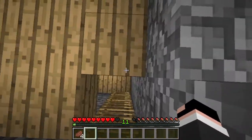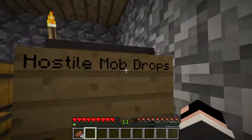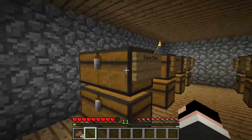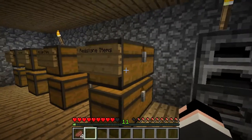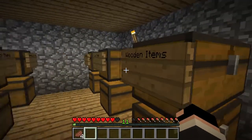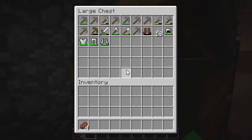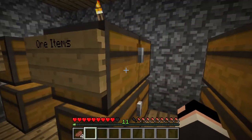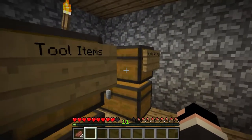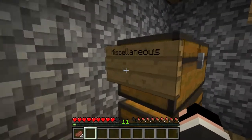I got a bit organized — I made a bit more organization. As you can see, I have labeled all of these chests and they have all of my items in them. Stone items, redstone, farming, wooden items — any kind of woods and stuff — tools, armor, weapons, and torches.